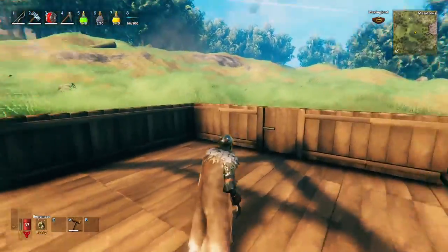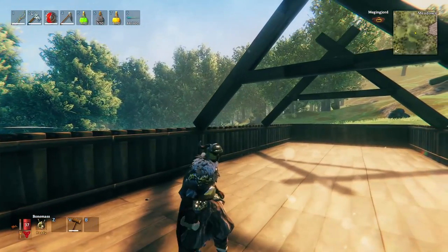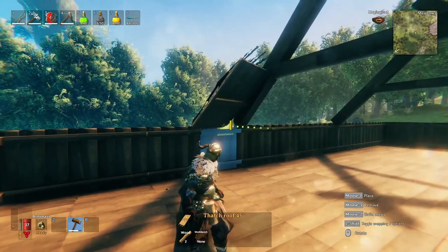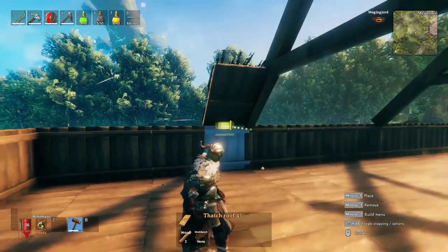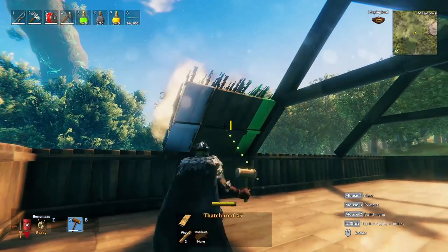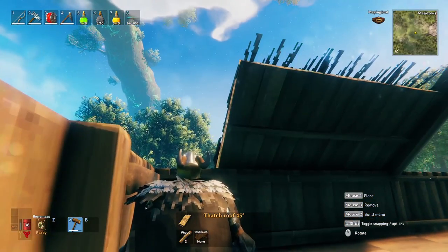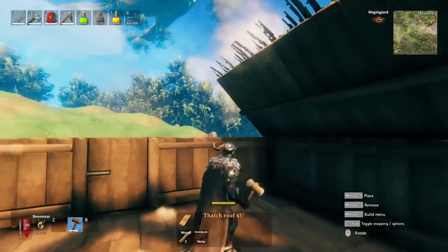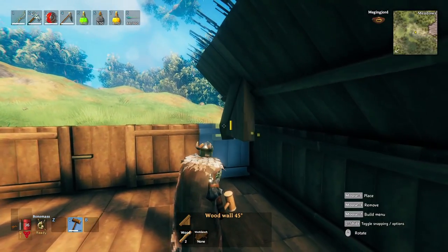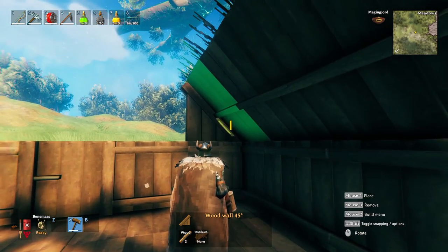Now I guess it would be on to the roofing, and the roofing should be pretty simple to do. We just get our 45s and sort of line them up with one another. We're going to go all the way across — on these sections we're going to take this piece, rotate it the way we need it, and just slot it into place.